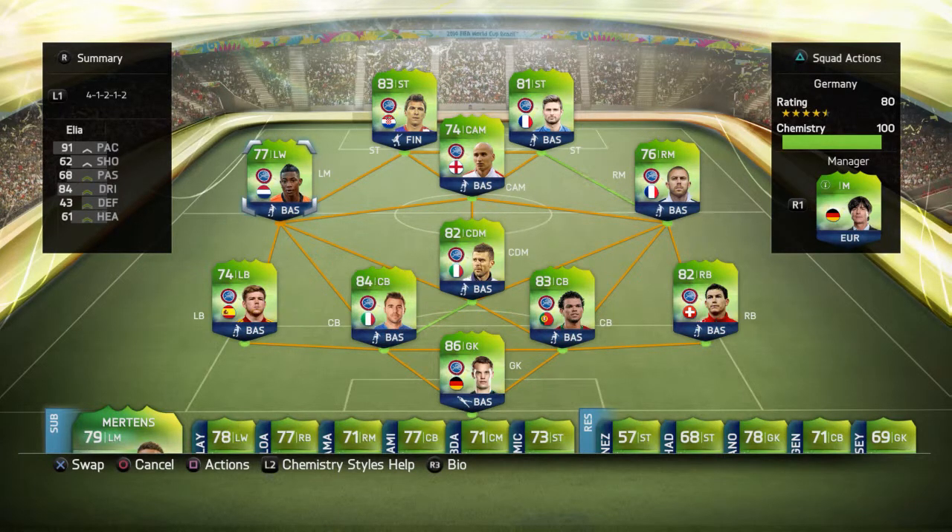This is the squad at the end of the episode. Because we pulled Elia in that last pack, which we were very happy about, we are going to swap Mertens out for him. Make sure you leave a comment on who you've got in your packs. Don't forget to like and subscribe - there will be more games coming. We've only had one game in this video because it was an opener; the next episode will have two games in it, so hopefully two wins and two packs. Thank you very much for watching, I've been GiantBobGamer, see you later.